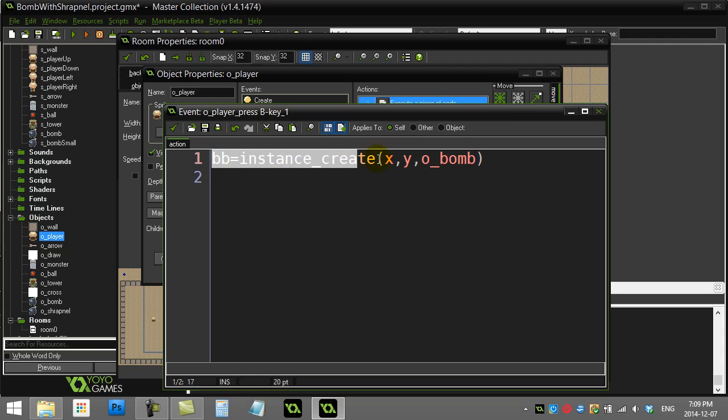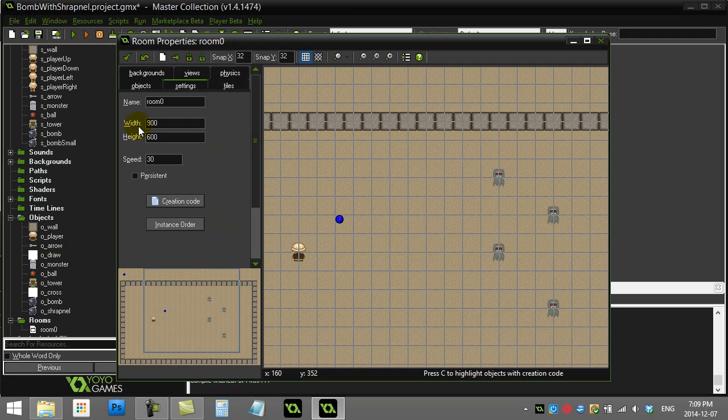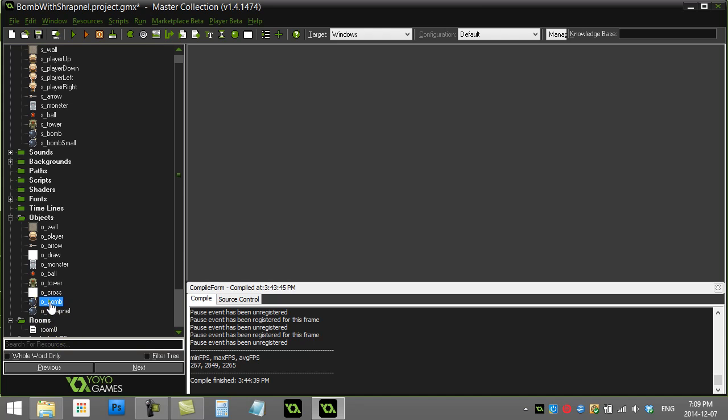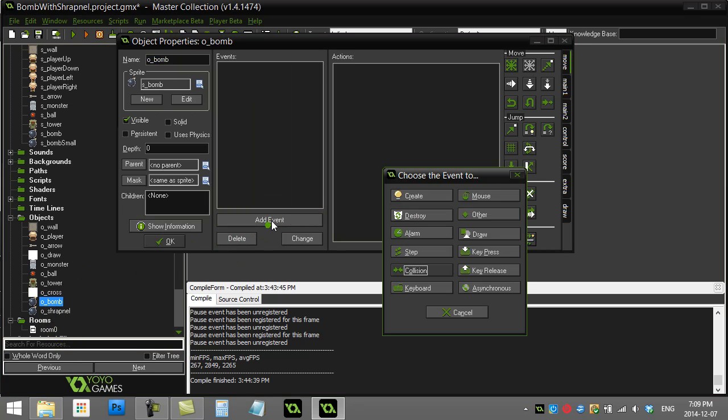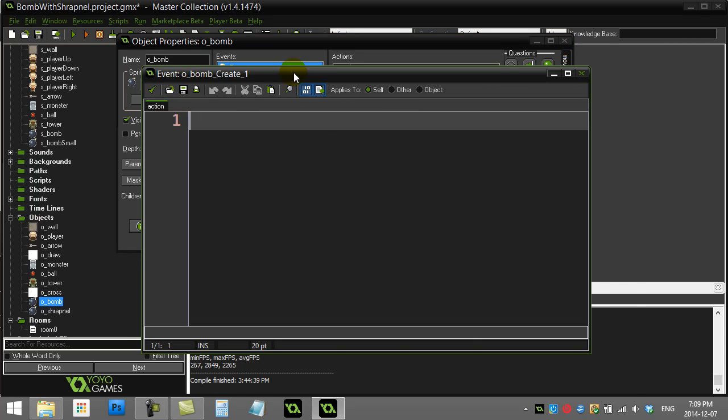The bomb we just made has its ID stored as BB. I'm going to go into the bomb object, go to its create event, and as soon as any bomb is created I'll turn an alarm on inside that bomb. I'll make it three seconds — 30 steps a second, so that's 90 steps later alarm zero should fire off on this object.